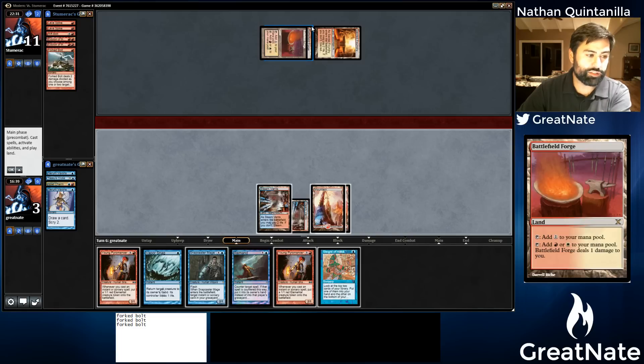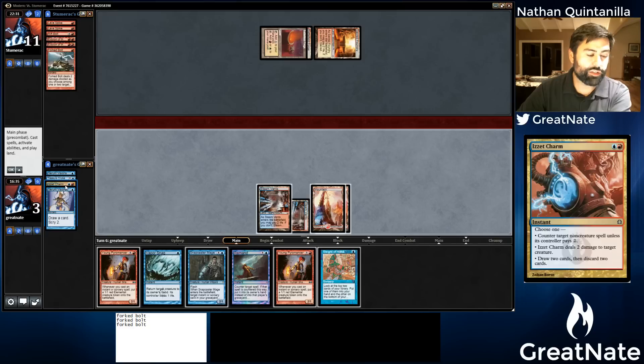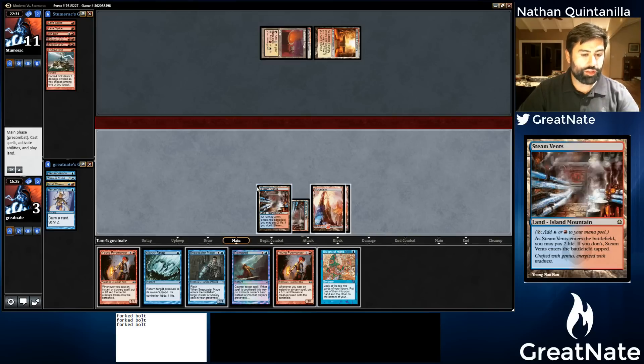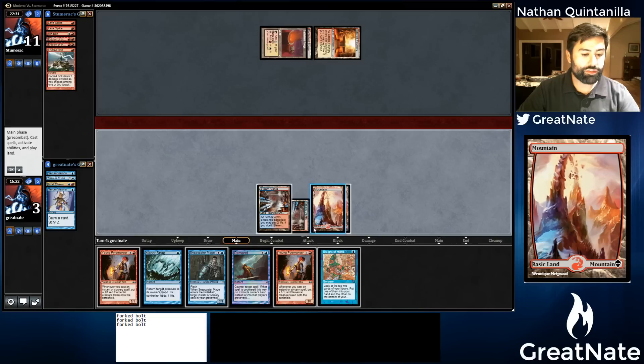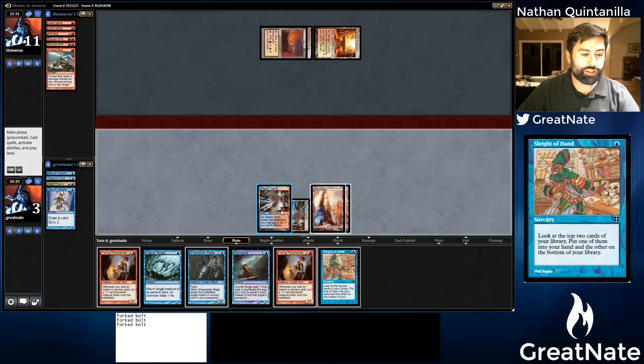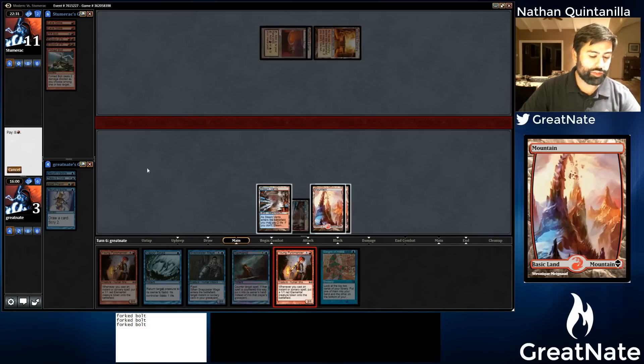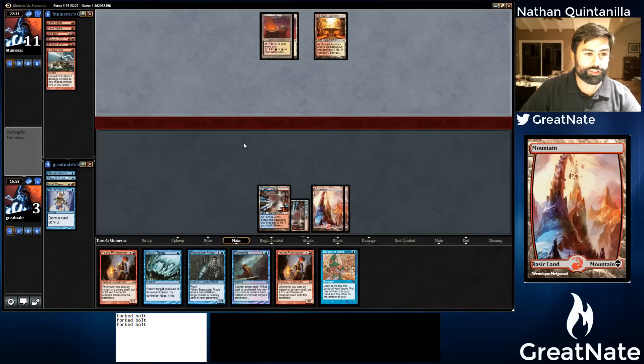We could have actually Snapcasted our Mage and Izzet Charmed. I could Sleight of Hand now, but I don't think I'll play a land — even if I found a land, I'm not going to find a counterspell. I think we're just dead; it doesn't really matter what we do. I'll just pass and represent countermagic. I'm playing Blue Red Delver and I haven't played a Delver or a Young Pyromancer — I'm doing everything incorrect.